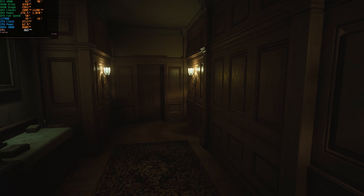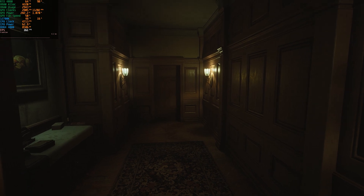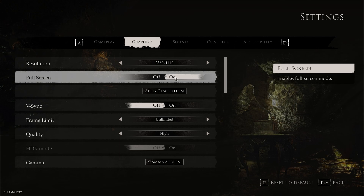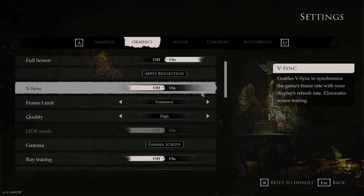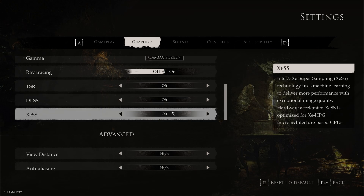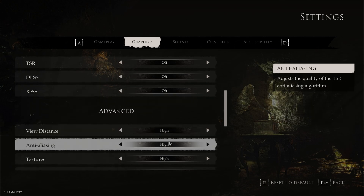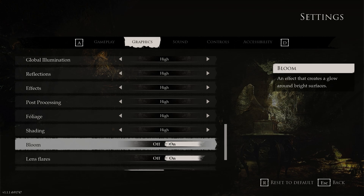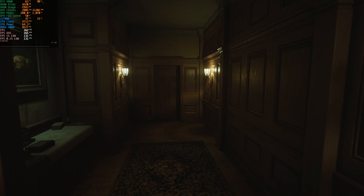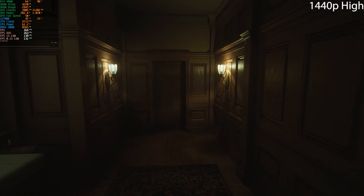Today we are testing the RTX 4080 in the upcoming Layers of Fear. Let's go over the settings quickly — we'll be testing at 1440p and 4K. Currently it's at 1440p on the high preset, I don't have ray tracing enabled and no upscaling is enabled either. Here you can see the rest of the settings — I just disabled the motion blur and that's pretty much it.